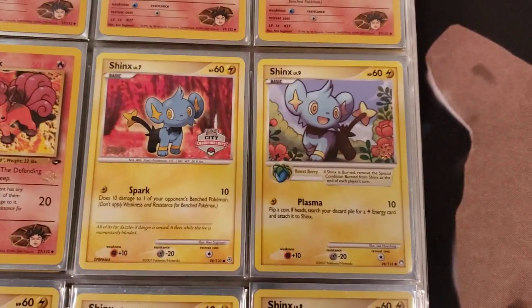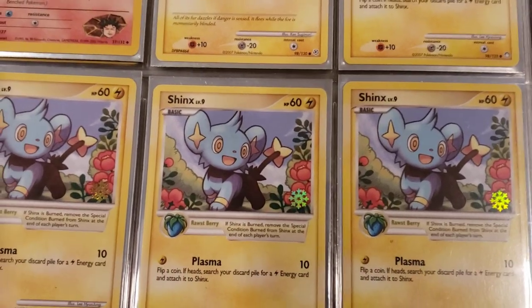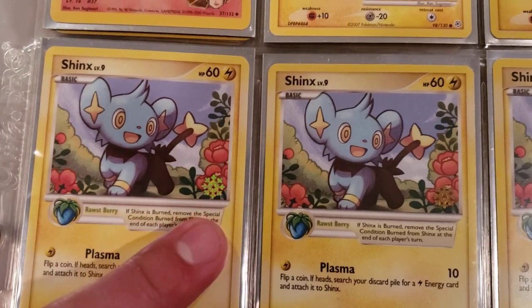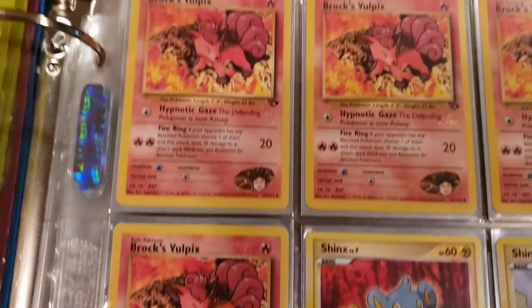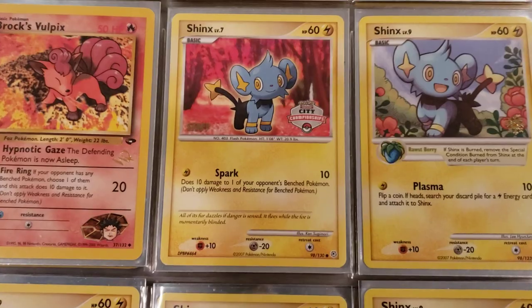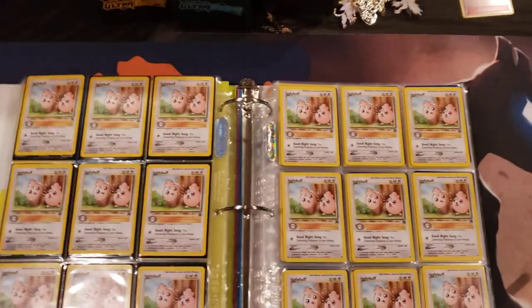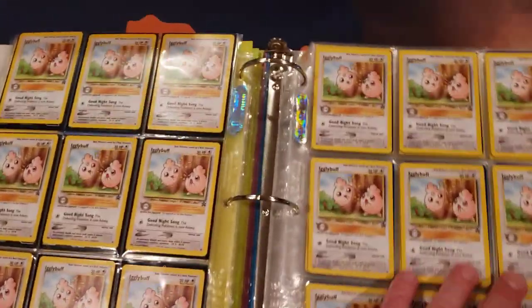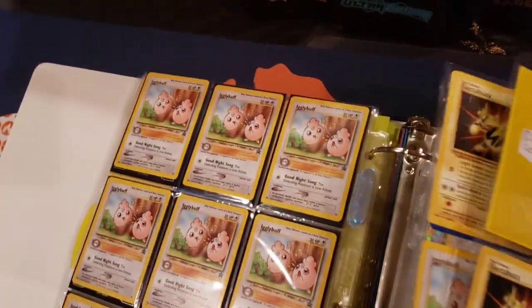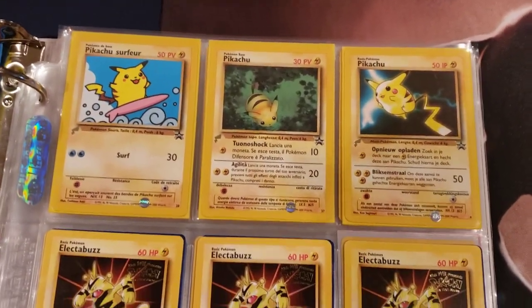Look at this guys - now these are the city championships. I'm not sure what these snowflake stamps are, I have to see. But look at this - the wizard stamped Vulpix, Brock's Vulpix - that's dope. This is the staff Shiftry - see how it says staff. Look at this, guys - Igglypuffs. That's 18 right there, 18 wiggly Igglypuffs, 24 total so far. And then we got some more Electabuzz, we got the Pikachu surfer.